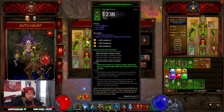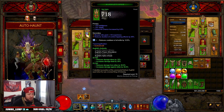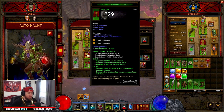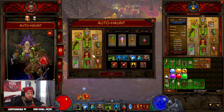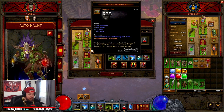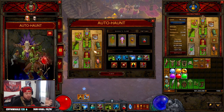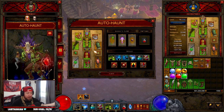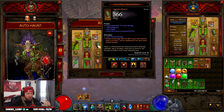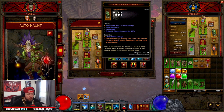We combine the two-piece Jade Harvester set with the two or three-piece Aughild's set for reduced and increased damage against elites, and the Captain Crimson set for cooldown and resource cost reduction with increased damage. The Haunting Girdle lets Haunt release an additional spirit — and between our skills we're releasing even more spirits, so the more Haunt spirits we can send out the more damage we do to more enemies. For bracers we have Lacumba's Ornament for reduced damage taken based on Soul Harvest stacks, which go up to 10.